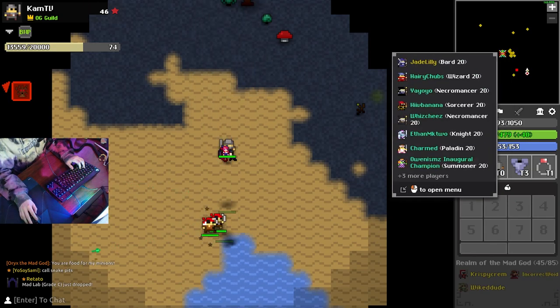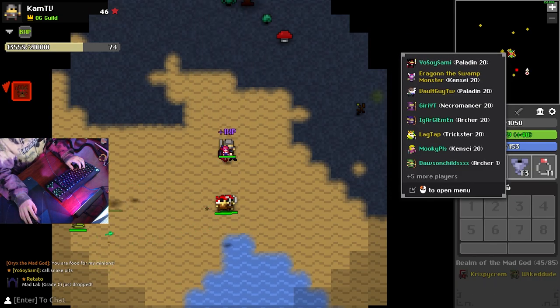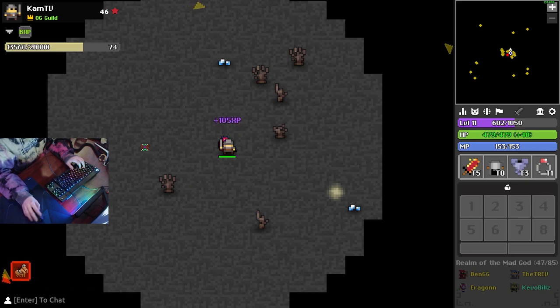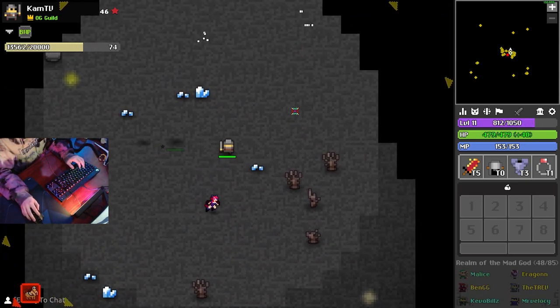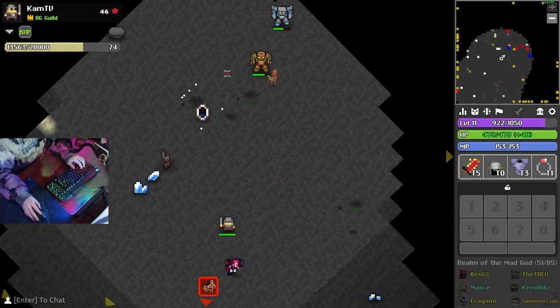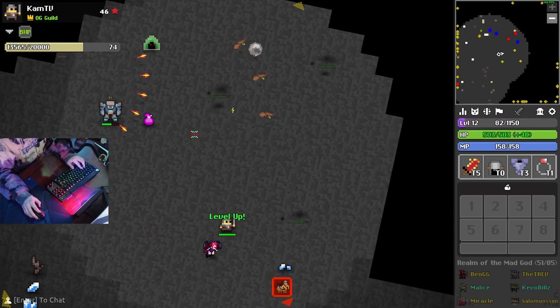You can tell they're big clumps because when you put your cursor over them there's just a bunch of yellow dots and it'll say something like 'plus three more players' or 'plus six more players.' At that point you can just teleport to them. You'll know you're in the Godlands when you see the black tile pixel art below you — that's how you know. There are gods right there.